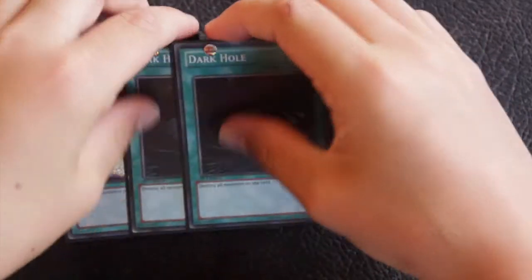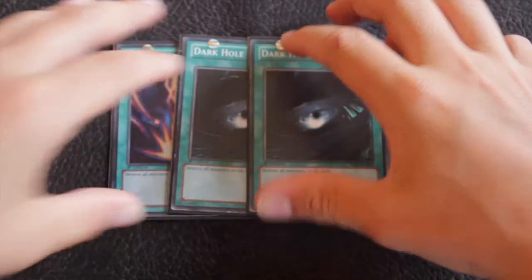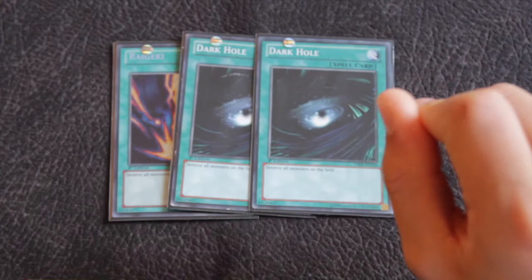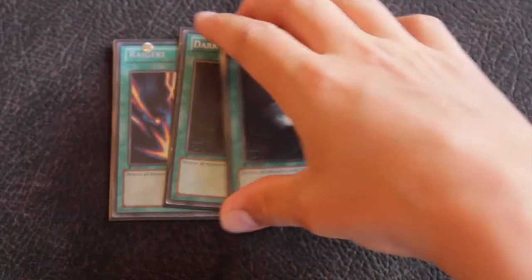For removal, I run in every single deck I play: one Raigeki and two Dark Hole. Even if you don't normally like running these, they're super good in MechLords. Dark Hole is especially good because it destroys your own monsters as well — you can wipe the field and then special summon Emperors off that, which is a really nice advantage.